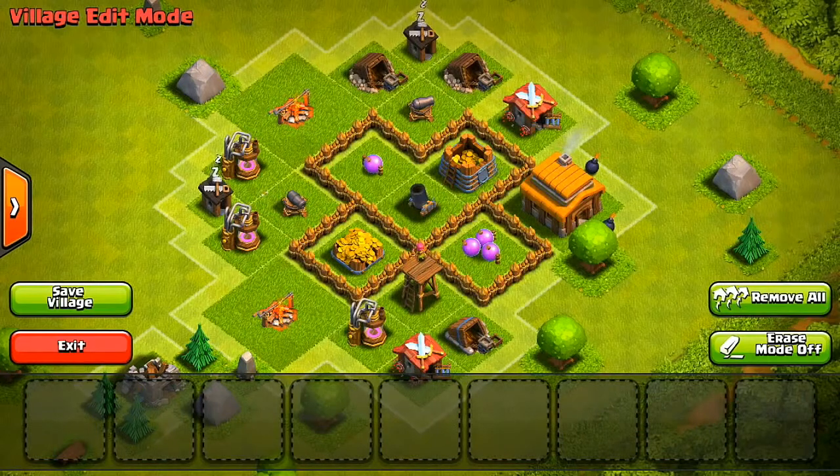For my base, it's sort of shaped in an X. I've got the mortar in the center because, as you guys know, it is the most powerful defense, at least for lower Town Hall levels — so that'll definitely help me take care of those Barbarians, Archers, and Goblins. Also in the same compartment, I have one of my Gold Storages and one of my Elixir Storages. Using the other walls, I protected another Gold Storage and another Elixir Storage, so both storages are really well protected in the center of my base.